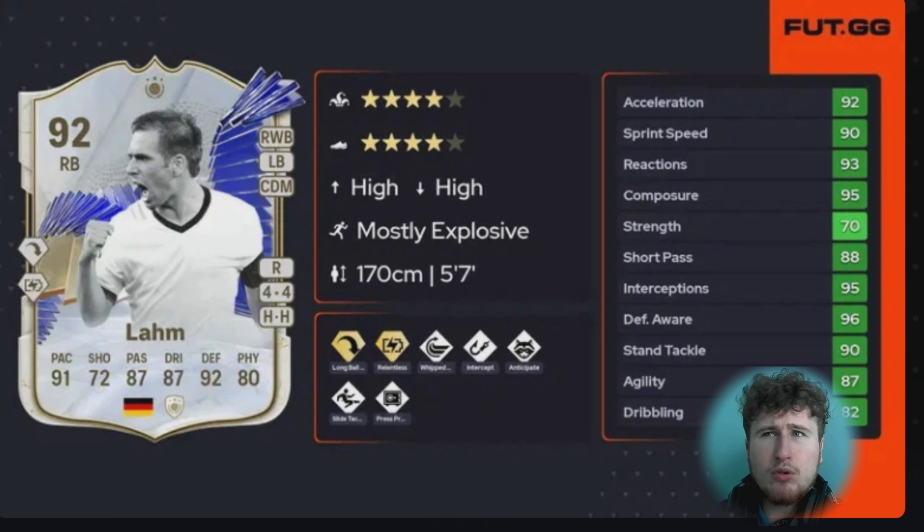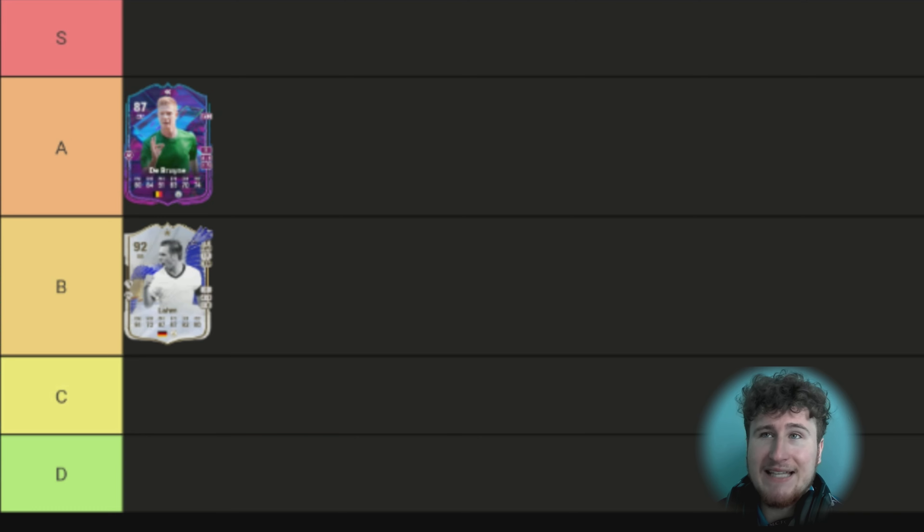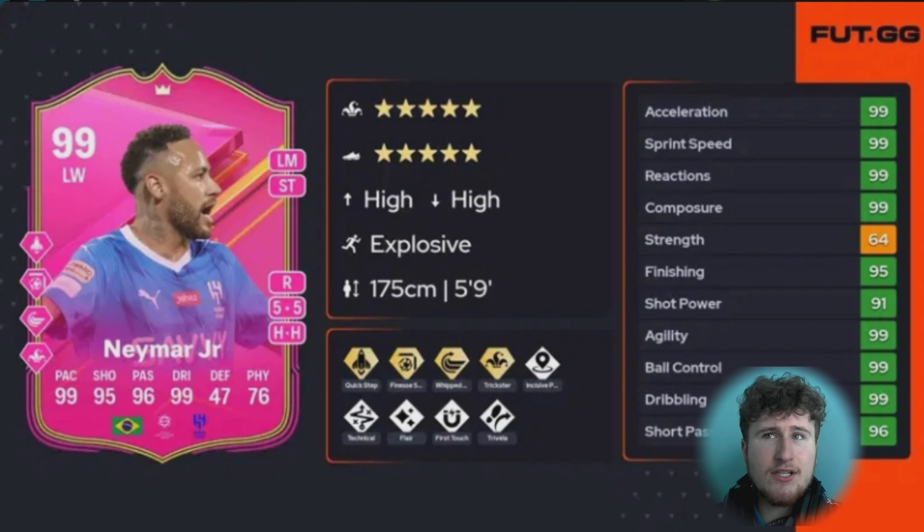Next is Team of the Icon Philipp Lahm. When this card came out it was around December/January, which is actually very rare. I want to have one person per position in this video, so Lahm is my standout right back of the year. The Long Ball Pass — if you remember how OP that was — the cross across the pitch was the easiest route to go. He also had Intercept, Anticipate, and Press Proven. Really good defensively. He could play CDM as well. I'm putting him in B tier — very good, but not quite S tier.